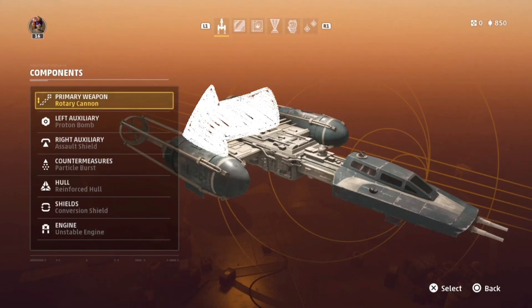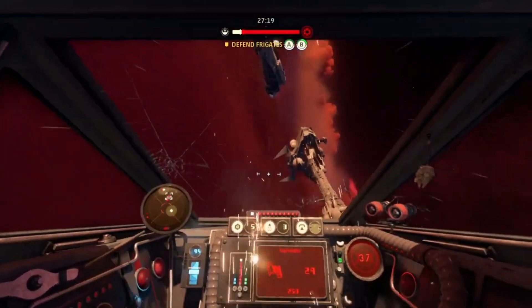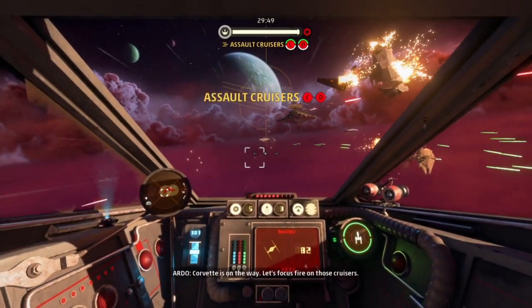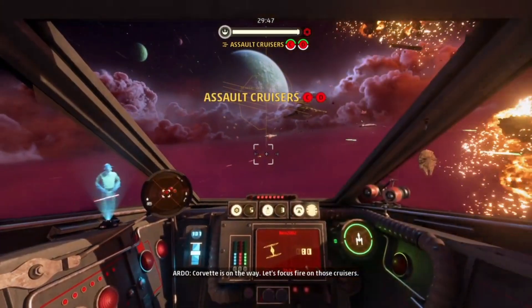On the right auxiliary we've got the assault shield. This is useful for when you are going in on flagships and the capital ship — it will absorb more damage from the standard turrets or from other players as long as they are in front of you. It's a full frontal shield, and the Y-Wing already has a pretty meaty shield as it is.